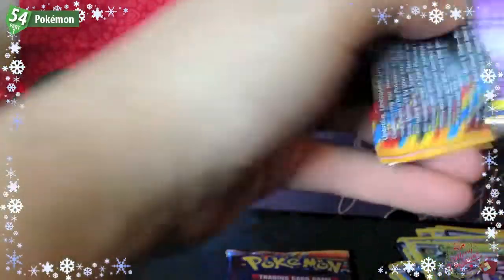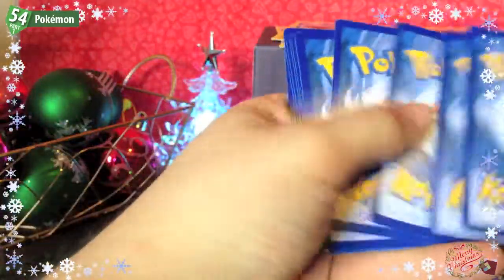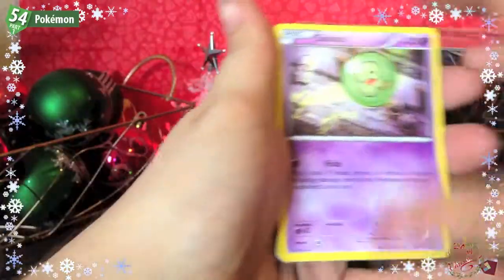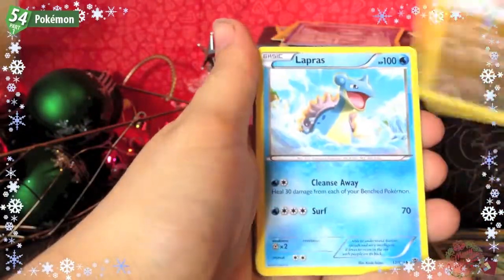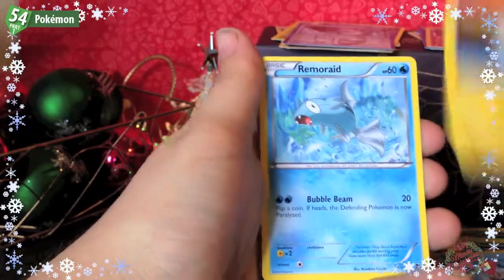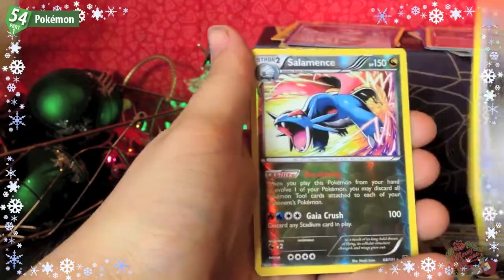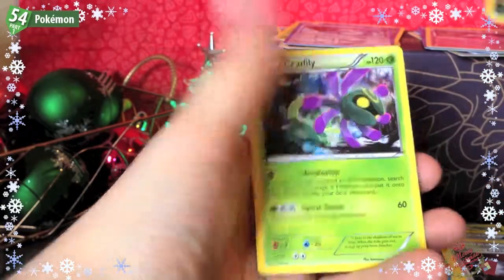Pack seven: Solosis, Hawlucha, Lapras, Tynamo, Remoraid, Glalie, Caitlin, Pokémon Catcher, Salamence Reverse, and a Cradily Rare.